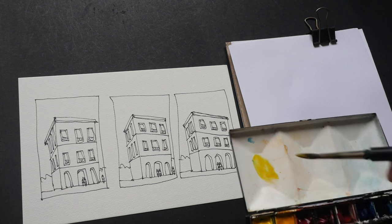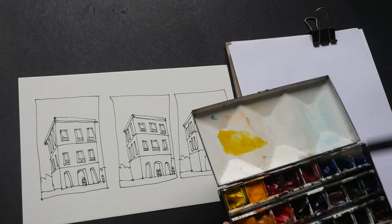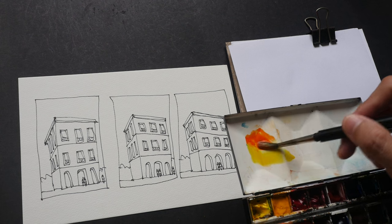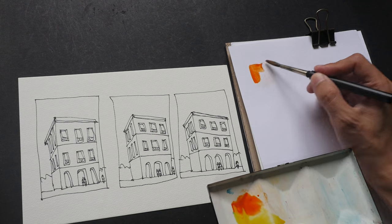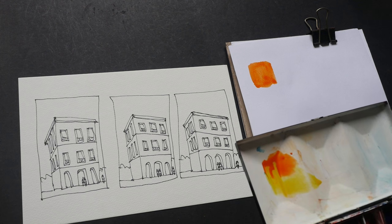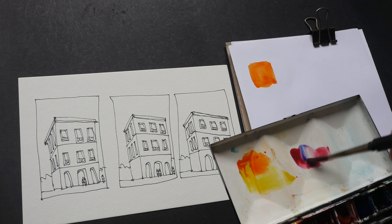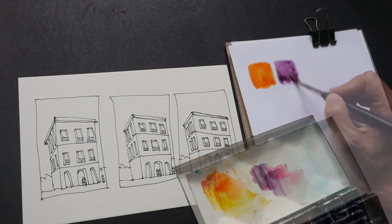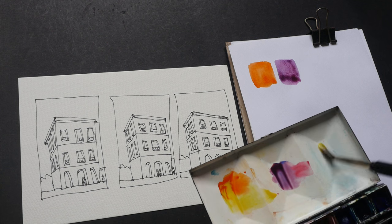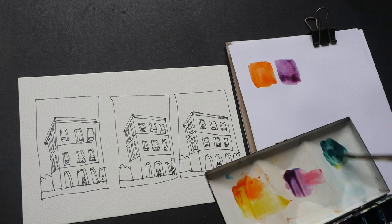I'm using Winsor yellow here. Let's mix with a warm red — this is like a pyro scarlet or something — so yellow and a warm red will give you an orange. Then let's get a purple by mixing alizarin crimson and French ultramarine blue. The last one will be a green. I want a bright green so I'm using Winsor yellow again and phthalo blue, so this is probably going to give me a very bright green.